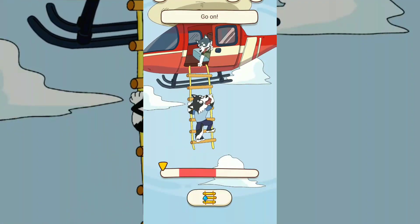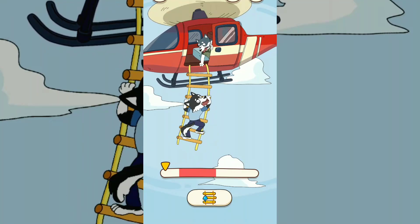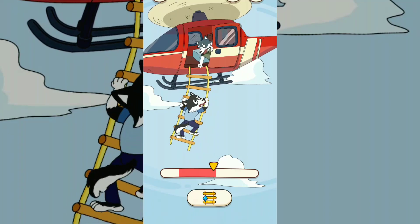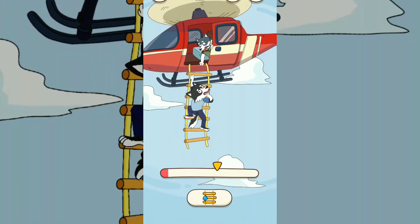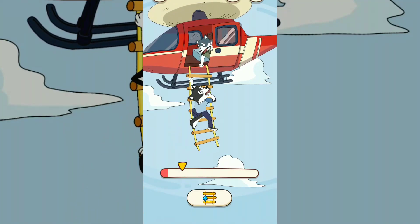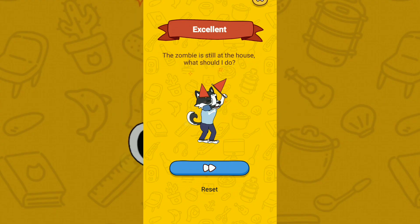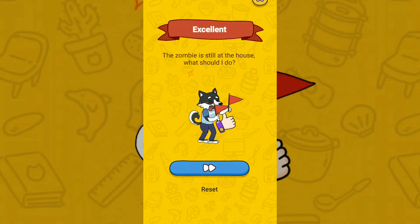For the next part, tap the button on the red. The husky climbs up. For this part, do not tap the button — just slide the other husky's hand down to save the husky.